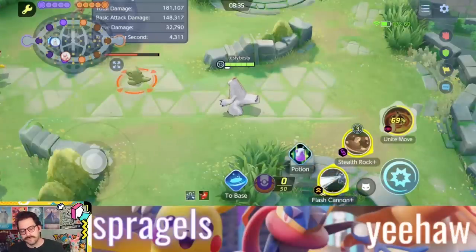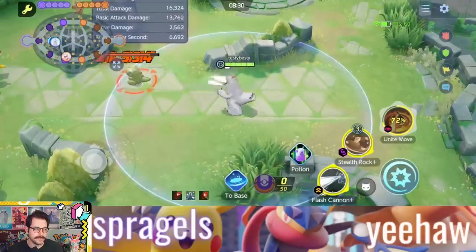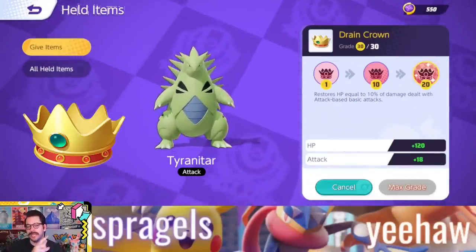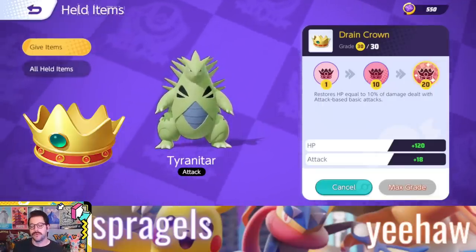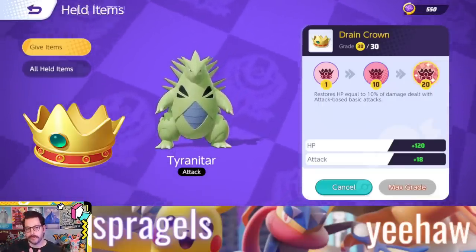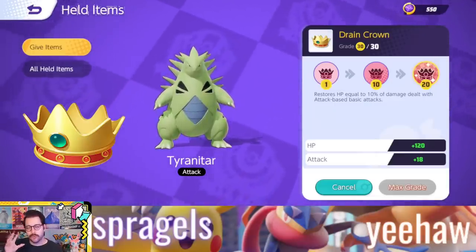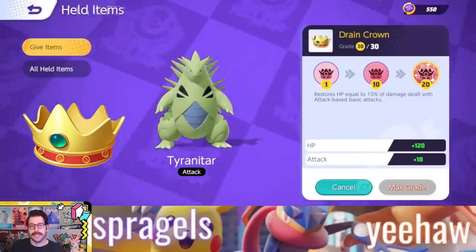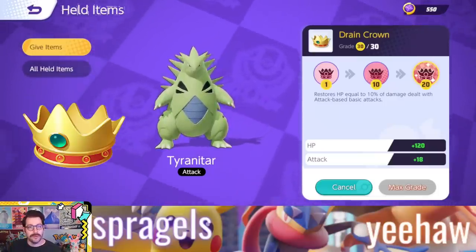It doesn't look like it works on Duraludon's Flash Cannon, but it works on Duraludon just in general — and that's crazy. The Drain Crown is a really interesting item. It restores HP up to 10% of the damage dealt with your attack-based basic attacks. So there are a few Pokemon this could work very well with. This feels like a very specific item but a really cool new addition coming to Pokemon Unite — it also gives you HP and attack as base stats. Let's talk about a few Pokemon that this will work well with, including maybe some you haven't thought of yet.